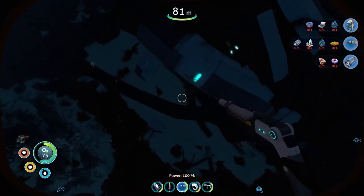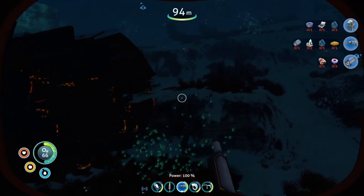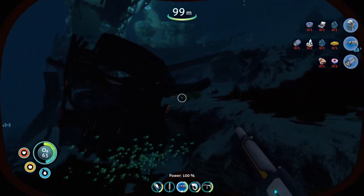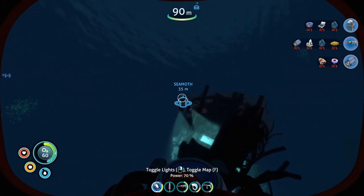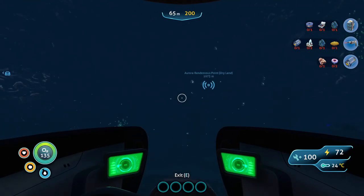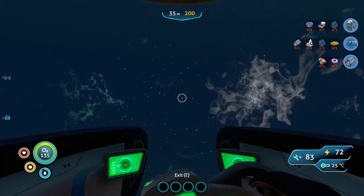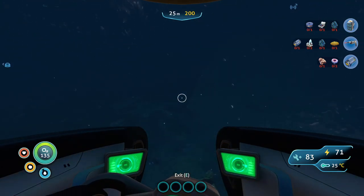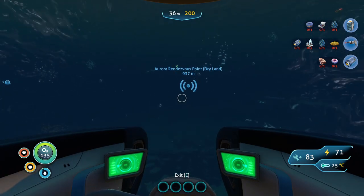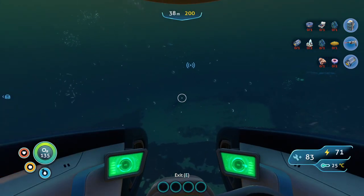We're going to head out here and cut our way into the seamoth hanger over here where Ozzy died, and then once we've cut into that we should head over to the island. Wait — what's that? I feel like I've headed in the wrong way. Life pod 17. It's just dark — that's why I'm not recognizing anything. Here's our first cutting door. This is not a cutting door.